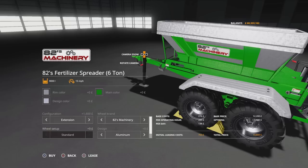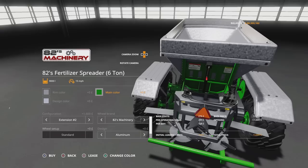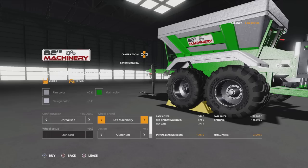Standard is 6,000 litres. Extension is 9,000 litres. You can then have that 9,000 litre with sort of plastic or carbon fibre sides on it. Then extension three is the unrealistic one, which takes up to 25,000 litres. The size stays the same but it has a much bigger capacity option.